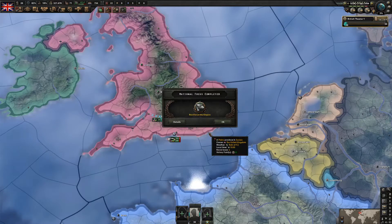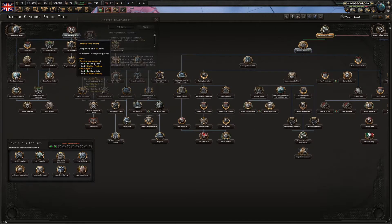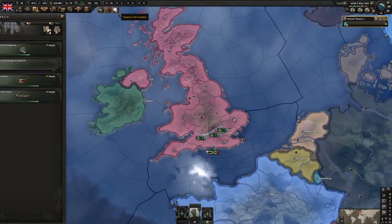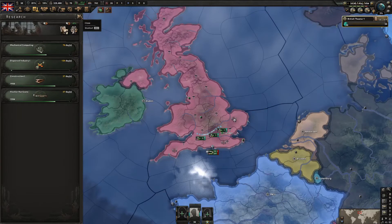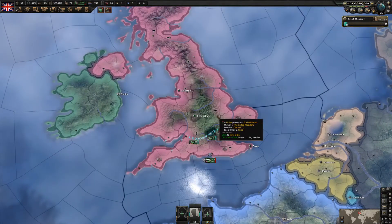With 'Reinforce the Empire' done, the next thing is 'Eliminate Rearmament' because that's going to give us four military-to-civilian factories which is really good. We have an open research slot - I'll go for the first industry tier because I really want to keep efficiency when we switch to better technologies. That's very important.